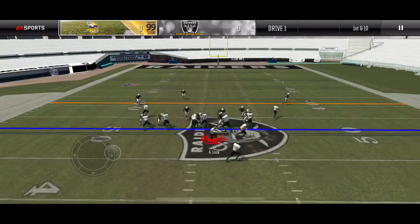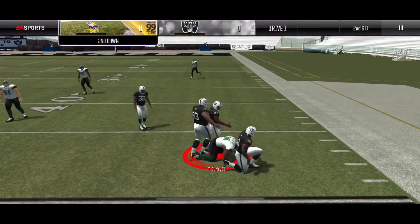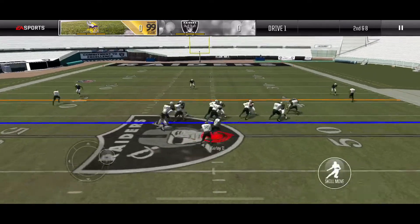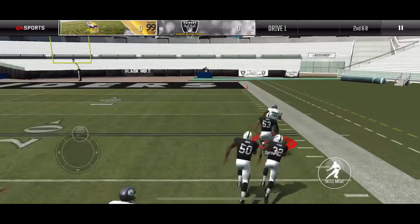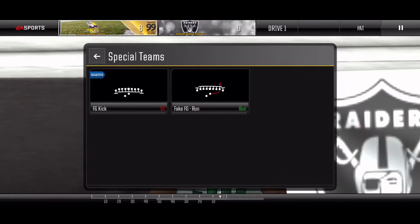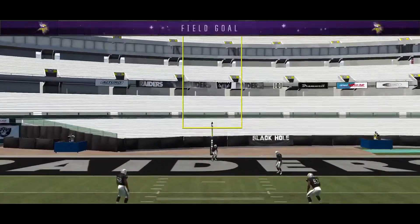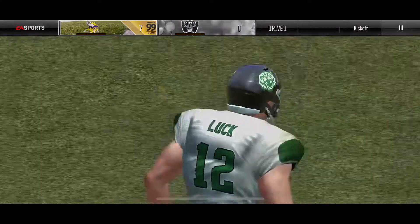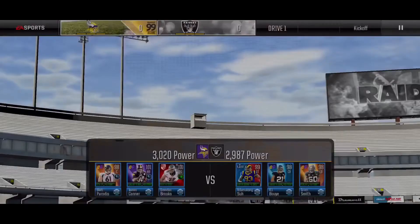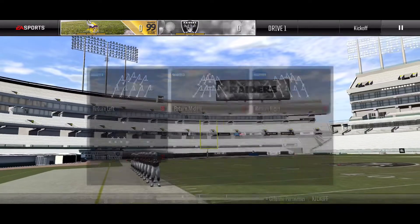Here we go halfback pitch, Sean Payton playbook. We get a nice gain but couldn't quite break the edge - they grabbed me by the shoulder pads, horse collar. We go inside zone, bounce to the outside, and goodbye - second touchdown of the day! Now we are going to kick field goals. The agreement we made as a league is if you miss your first two-pointer, you kick field goals on the last two as you hopefully get touchdowns, to guarantee yourself a 20-point day. So we kick the field goal there to get 7 on that drive.